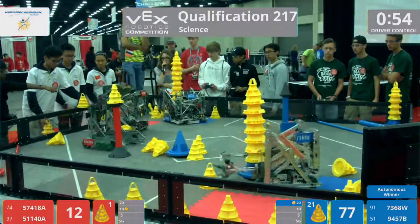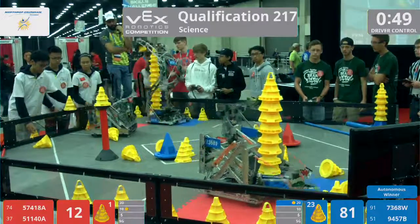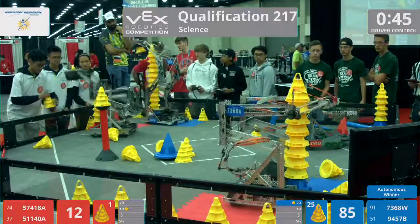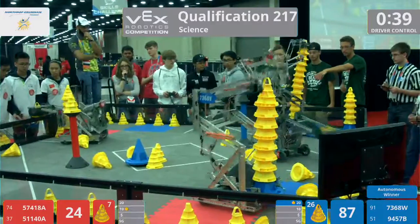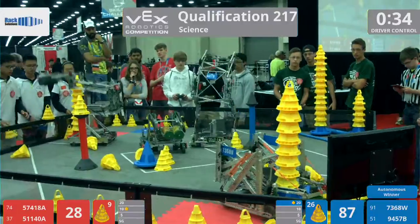Red alliance is like, no worry, we're going to introduce these match loads. We're going to try to make a stack taller than yours. 5741-8A picking up that red mobile goal, moseying on their way across the field. Red alliance almost done introducing those match loads.